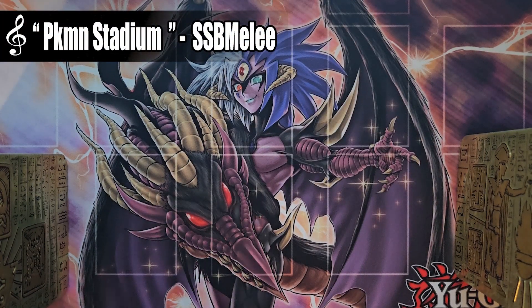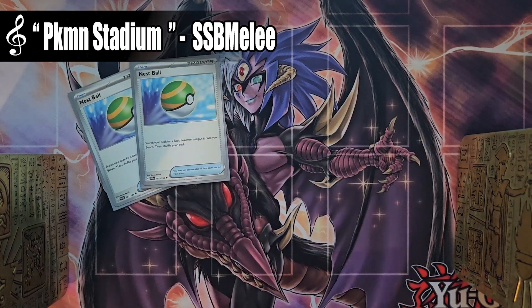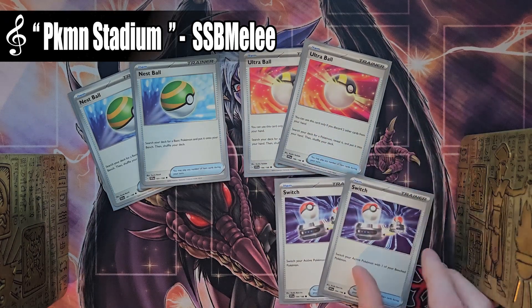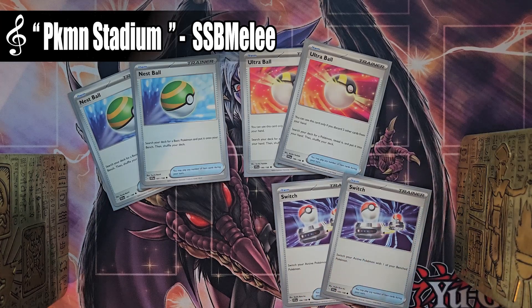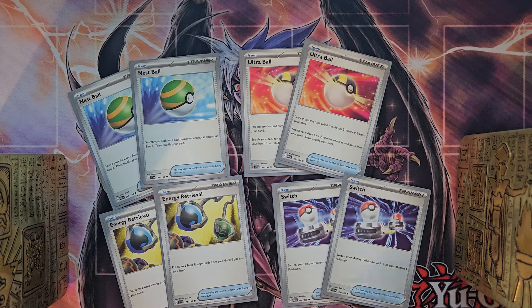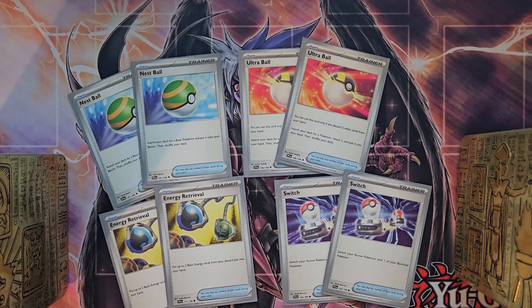Moving forward, let's get into the items. I like to use two Nest Balls — we have a lot of basic Pokemon in this deck so it's going to be able to search them out. Two Ultra Balls — you discard two cards and get to search out basically whatever you want. Two copies of Switch, which is really powerful, as well as two copies of Energy Retrieval. You can swap these cards out with a lot of different staples — I've been trying out Boss's Orders, but I think Switch is going to be a little more adaptable for us.